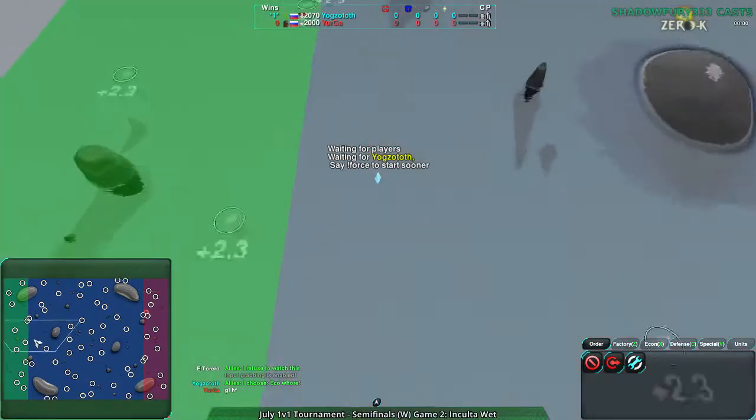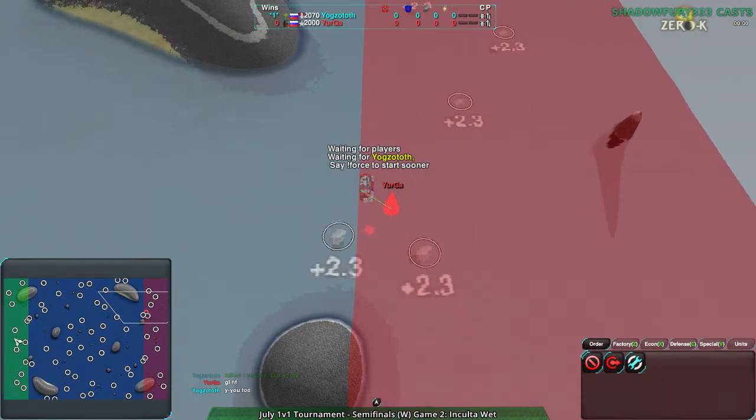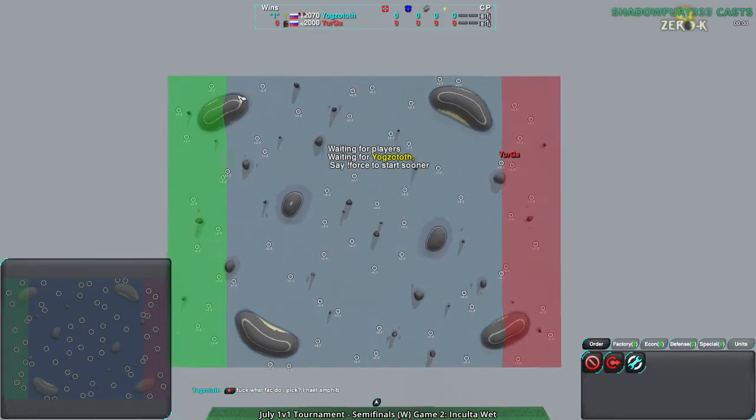Yurga is going over to the Amphib Factory. Yogg's Doth hasn't placed yet. On this map, players place anywhere along the edges. Basically what ends up happening is the center is the most contested but taken last — it'll usually be the fringes. Take your side of the map, north or south. If you can hold the center you've basically won the game.